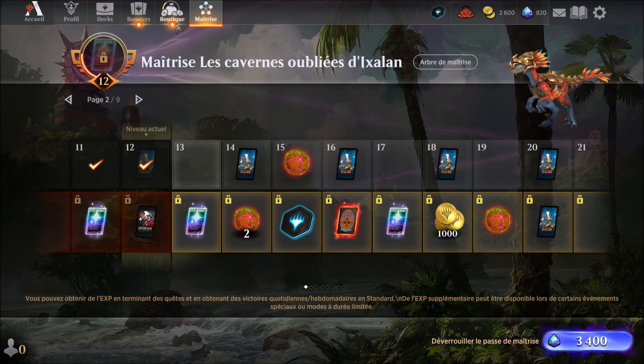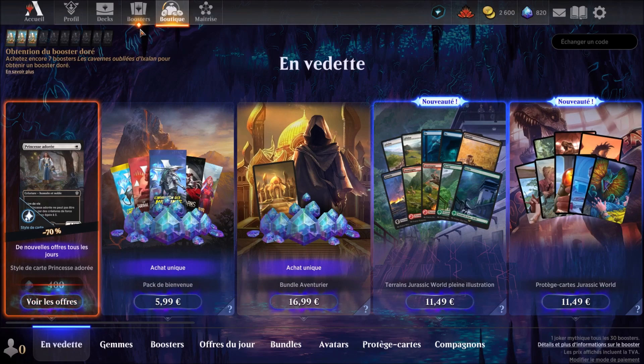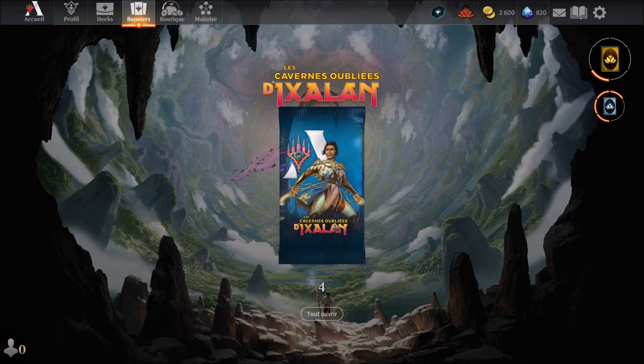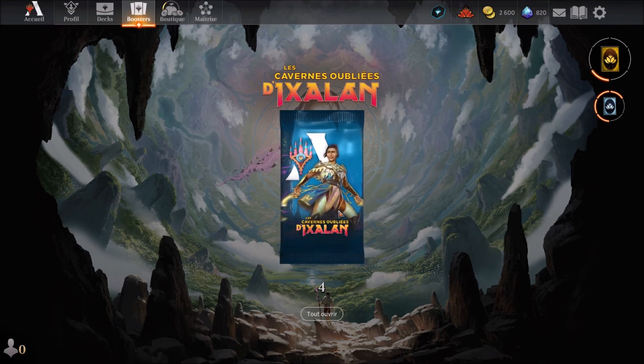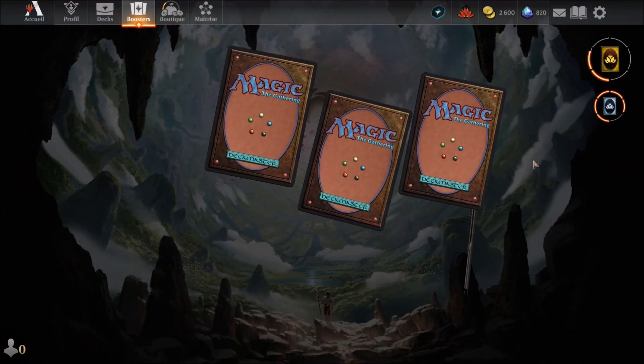On est bon. On ne va pas aller à la boutique tout de suite parce qu'à chaque fois je me fais avoir. On va d'abord aller voir les boosters. On en a 4 donc on peut en ouvrir 3. On est parti pour le premier — on devrait récupérer un joker inhabituel sur le deuxième booster.